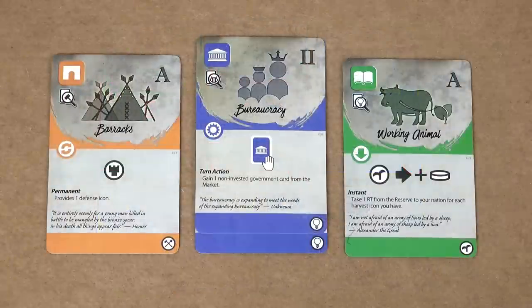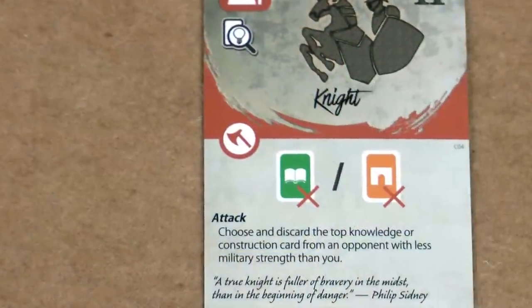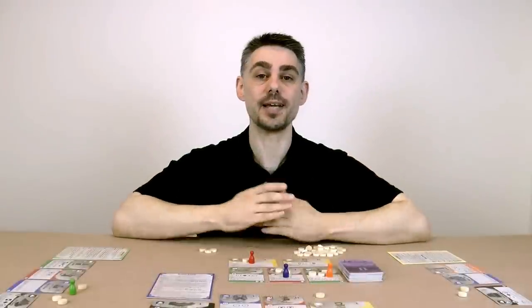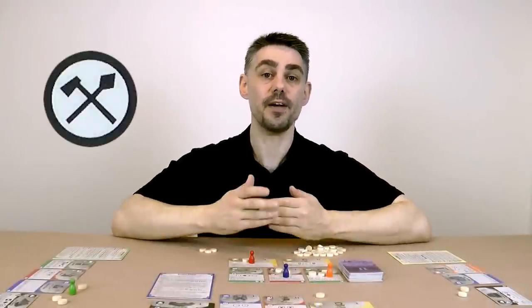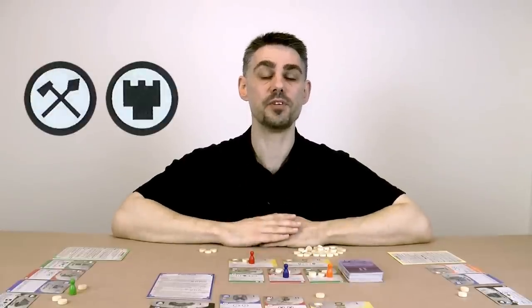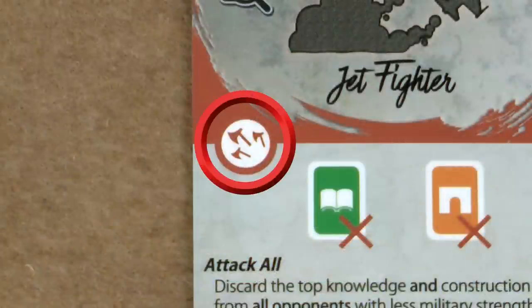Each of your opponents counts the number of attack and defense icons in their nations — this is their military strength. You then choose an opponent who has less military strength than you and apply the effects of the attack to them. When attacking, your attack strength equals the number of attack icons you have, but when defending your military strength is the number of attack icons plus defense icons. The attack all effect is basically the same but affects all opponents with lower military strength — this can be very nasty.